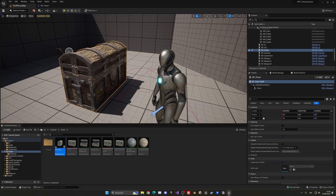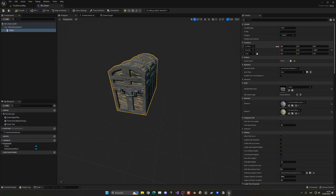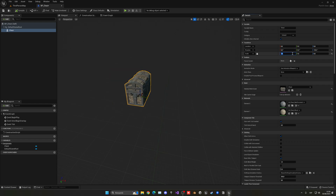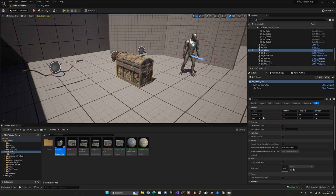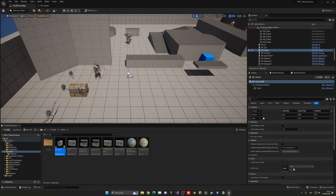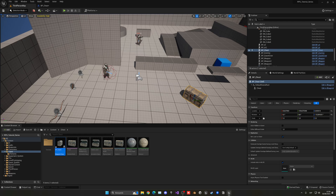It is a bit too big, so let's reduce the scale. Setting it to 0.6 — actually let's go with 0.7 so it looks like a premium chest. I think 0.7 is great. Let's place our chest somewhere in the level — it doesn't really matter where.